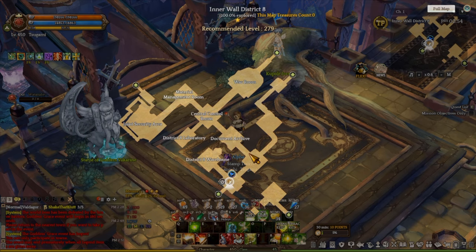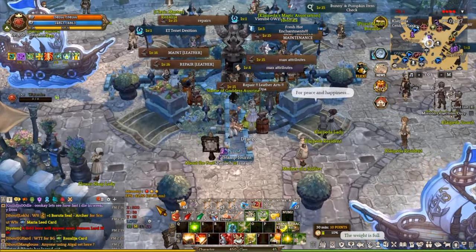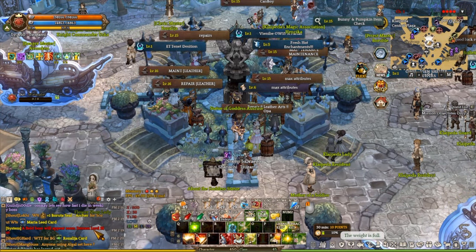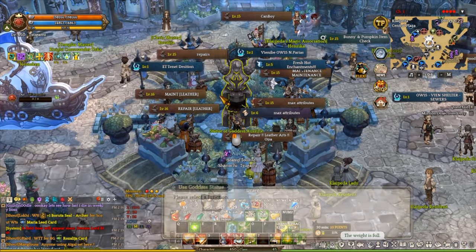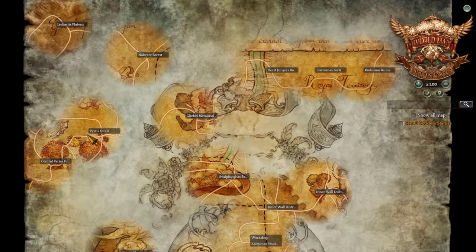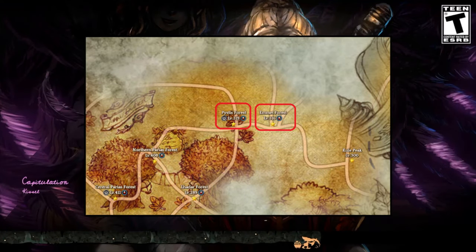Noels and Demon Lord Bloods are going to spawn in the Ambient Forest, so let's go ahead and get over there. We're in game right now and if you notice in my chat, there's a notification about the field boss that is about to spawn — that is Demon Lord Blood. As mentioned, Demon Lord Blood usually spawns in Ambient Forest, so let's go through Python Forest first and walk directly to Ambient Forest.